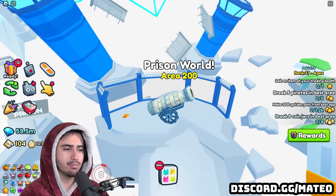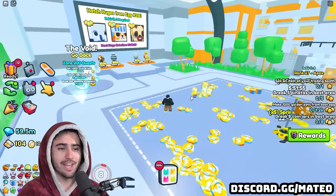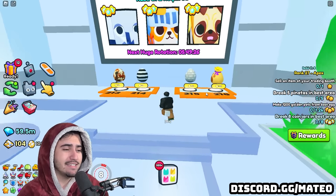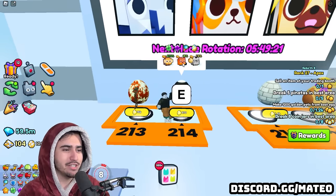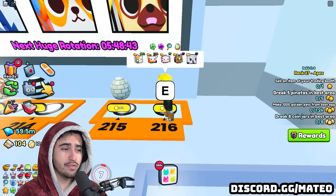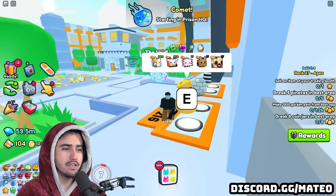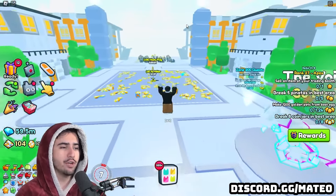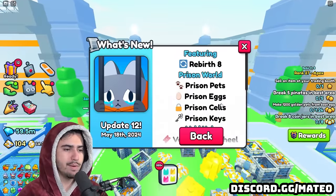Heading back into the prison world, there's honestly not too much going on here right now. We currently only have access to these four stat pet eggs, and there aren't many stat pets actually in these. It is important to note that breakables in these areas have a very high amount of health, so getting these new stat pets is going to be super important if you want to do enough damage to actually farm them.